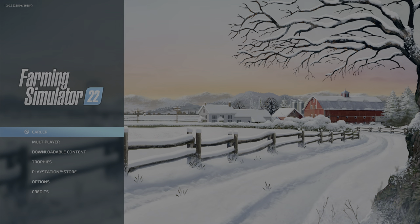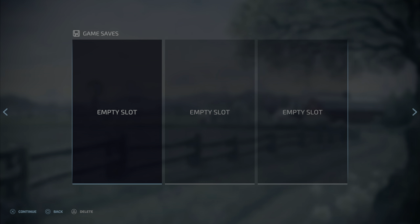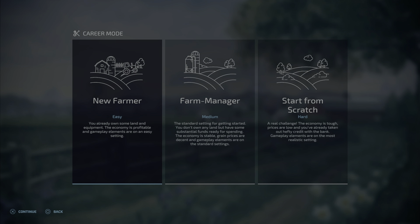There are a lot of different options here, but you don't really need to touch any of them right away. If you just want to get started, you're going to pick Career, press X, go to an empty slot — these are saving points. Press X, New Farmer is recommended. You'll start with some land and the settings are basically on easy to help you along.